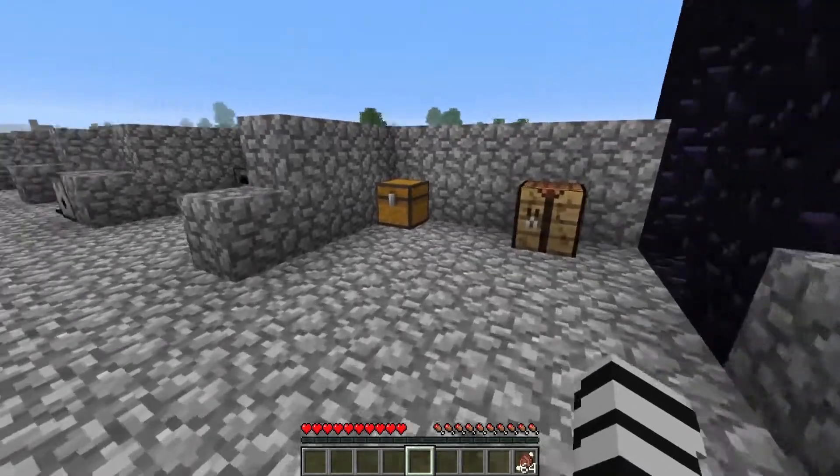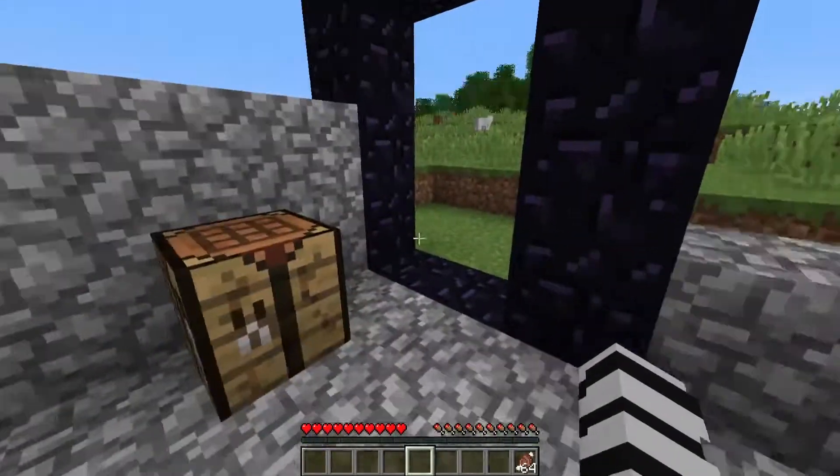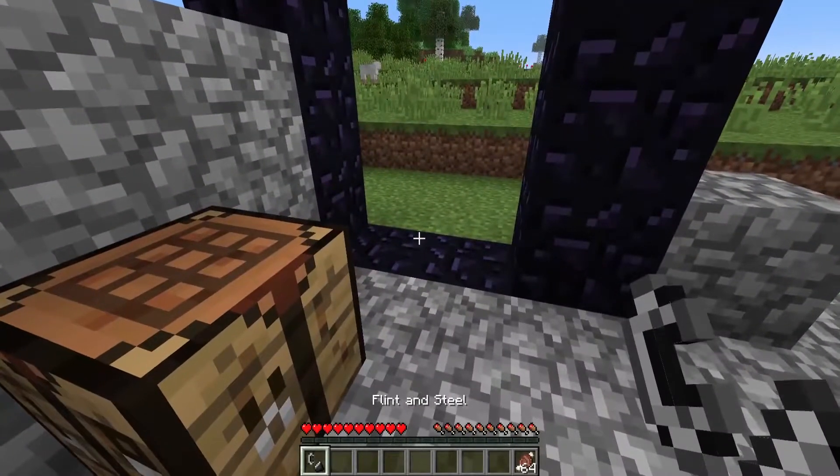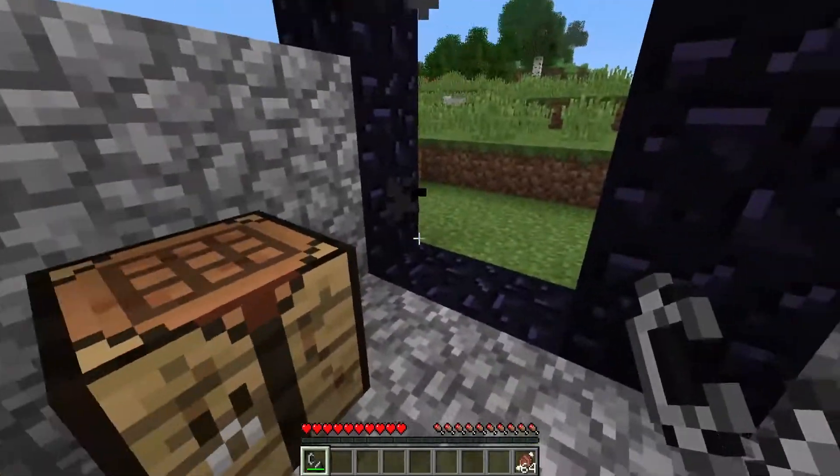The first feature on the server is basically a harder way to access the nether. So if I was going to take a flint and steel, as you can see, it's only normal fire. There's no portal or anything.